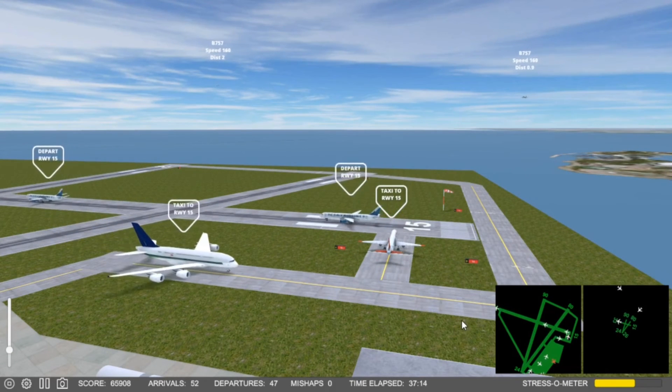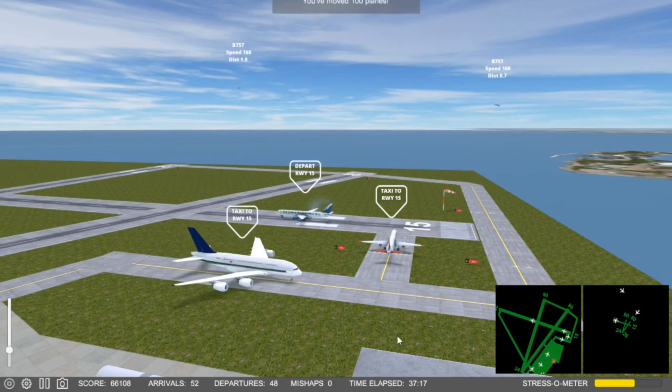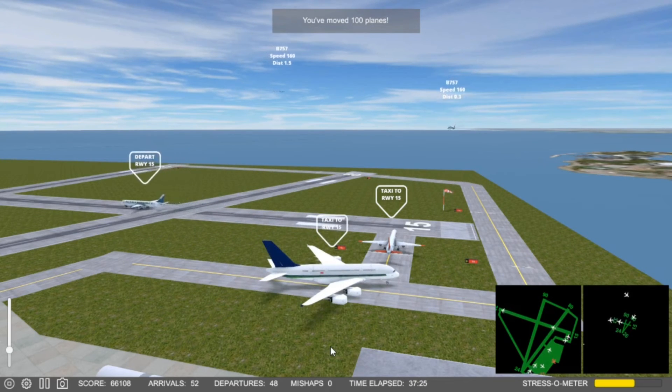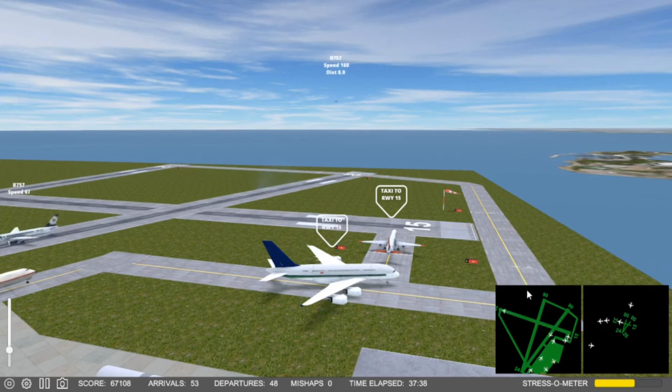Okay, so at halfway traffic rate — halfway to madness, which I kind of am all the time. All right, I've moved 100 planes in these two episodes. That's good. That means in four episodes I should be able to move 200. I really want the airport achievement at Toronto.